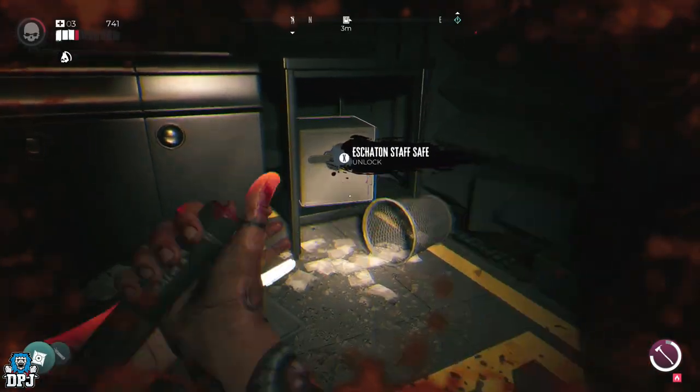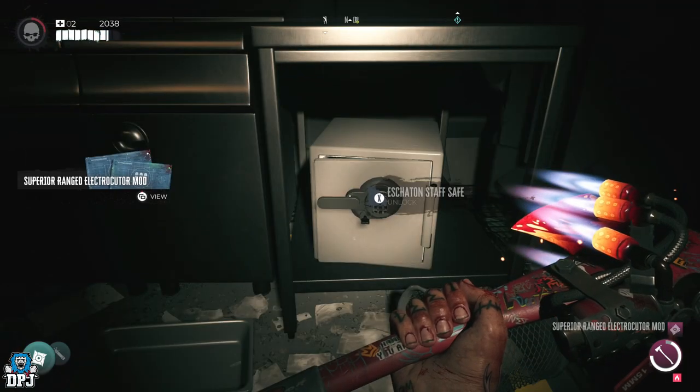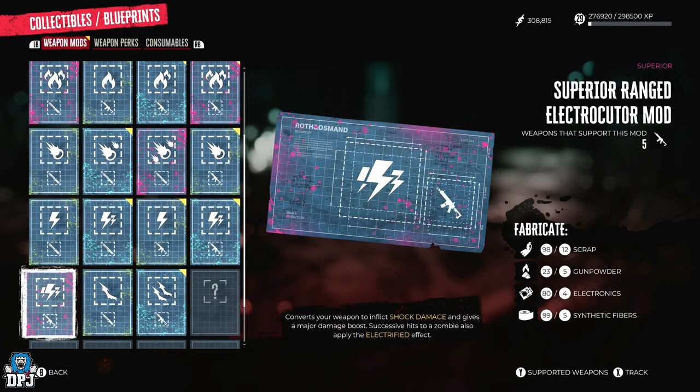Upon doing this you will be rewarded the Superior Electrocute Mod — this one you do not want to miss. It converts your rifles to inflict shock damage and gives them a major damage boost. Successive hits to a zombie also applies the electrified effect, so definitely one for the collection.